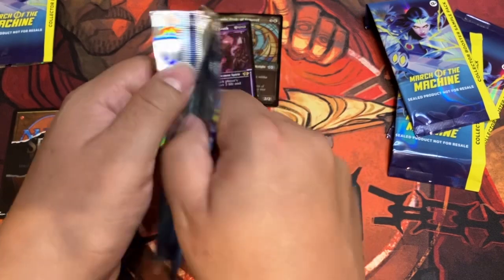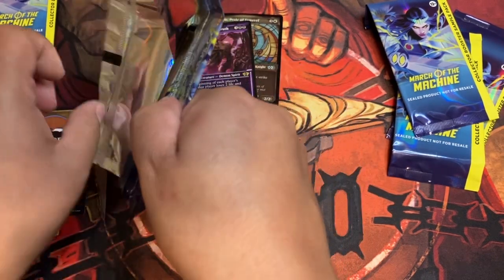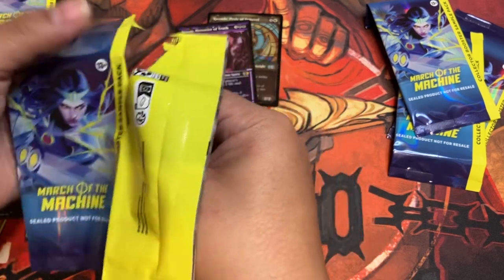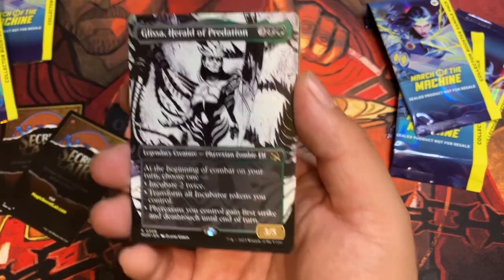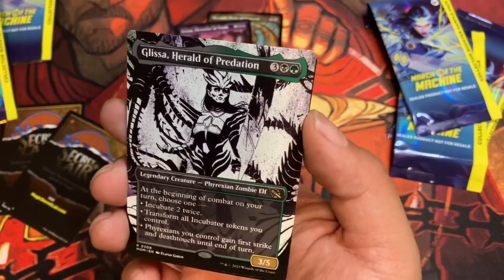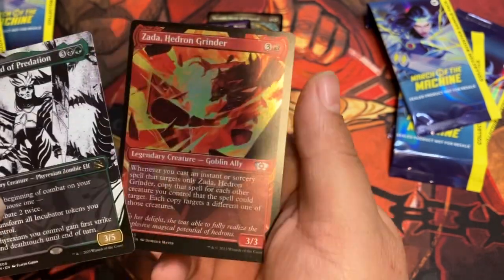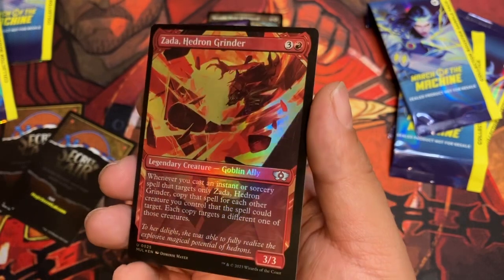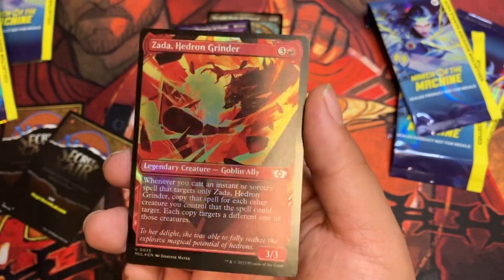Number two. Glissa, Herald of Predation in the showcase for this set. Alright. And then we have Zada, Hedron Grinder, foil showcase. Nice.